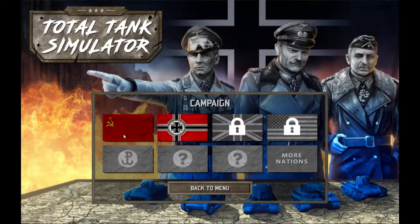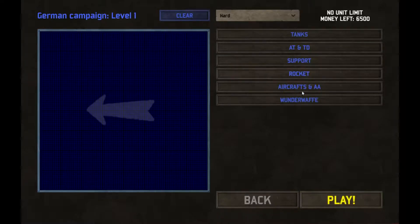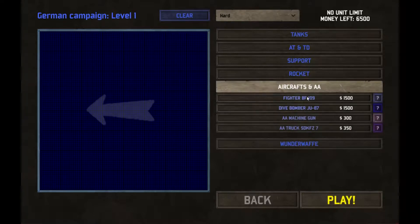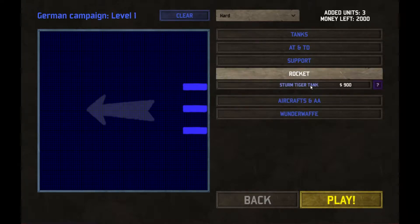Let's play the campaign. I think this is German. Let's do this — I'm really excited for this game. Let's try some dive bombers. Let's place that one there — I want it to be symmetrical. Okay, perfect. Let's add one rocket tank.